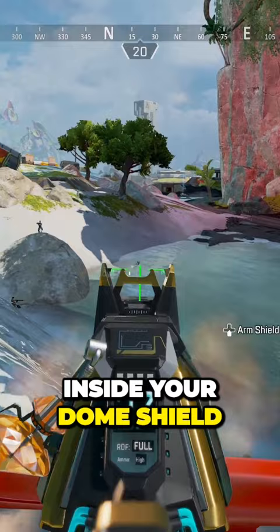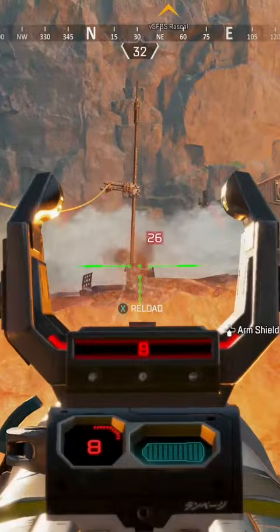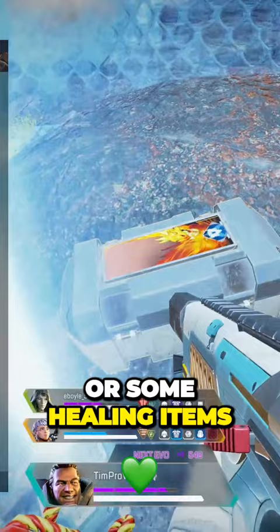Sometimes just dropping that dome shield down to loot up and finish off an enemy is a viable strategy. This can be done in a pinch where you need to get an armor swap, or are really in dire need of some more ammo or healing items.